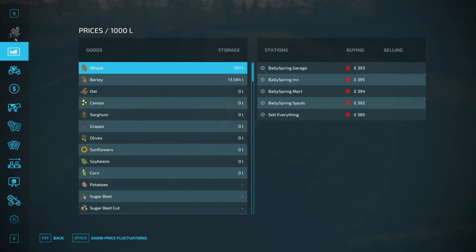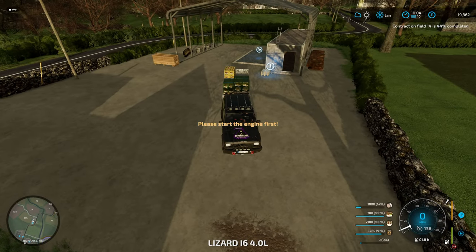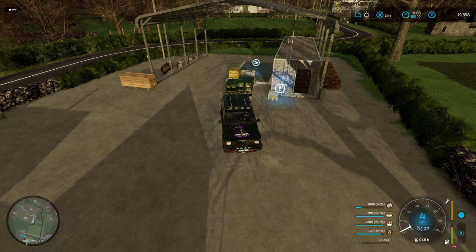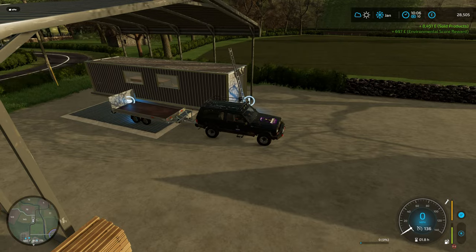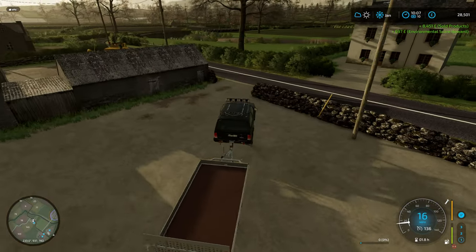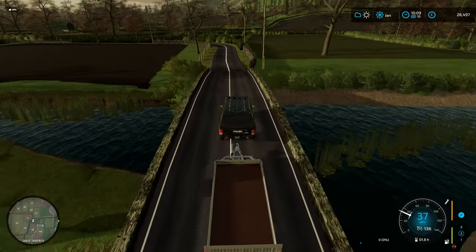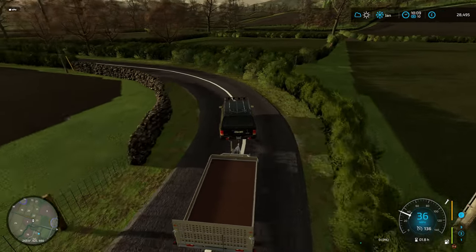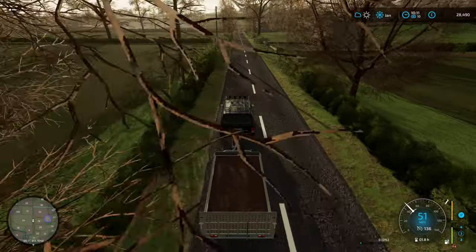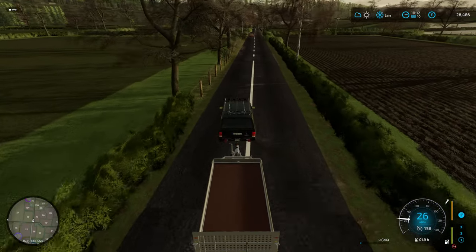Let me just get a worker on this field — I have done quite a bit of this field now so it should be fine. If you remember guys, at the end of the last episode we did load this up. I am going to lose maximum price on a couple of items because they were meant to be sold in December. Nine thousand pound — including the environmental score — nine thousand pound! I am more than happy with nine thousand pound. Now if we were to do that John Deere swap and sell the Steyer, we should hopefully have enough money to buy a new field.